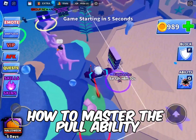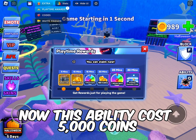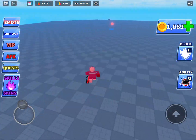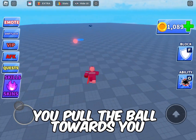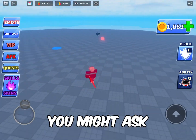How to master the pull ability. This ability costs 5,000 coins and once it is fully upgraded, it is quite good. The pull ability is quite simple — you pull the ball towards you, but how can you really use this to your advantage, you might ask.